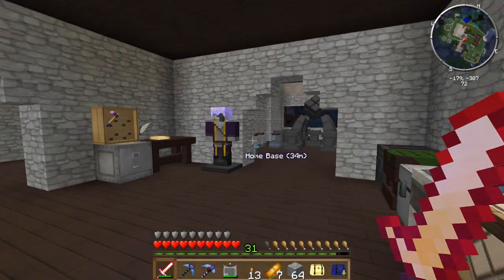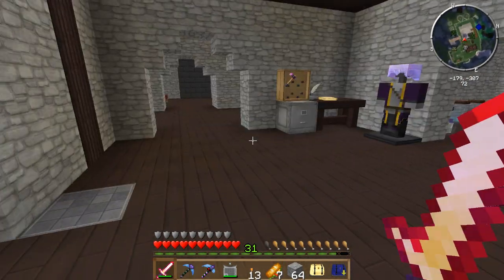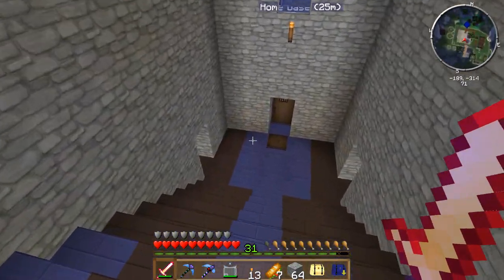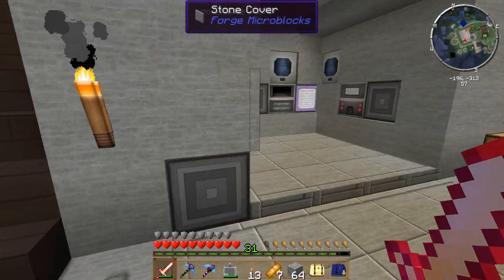Hey everyone, welcome back to Magic Farm 2. Since the last episode, I've done a little bit of work around the base, namely downstairs actually, around our Applied Energistics and Thermal Expansion processing stuff. So I'm gonna go ahead and show you guys that real fast. I thought it looked pretty good - I tried to hide everything as best as I could.